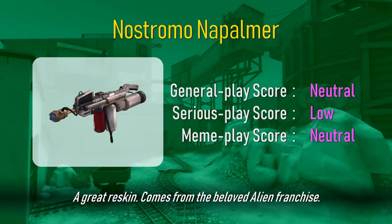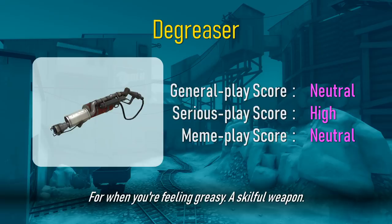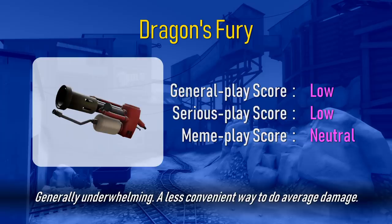A great reskin. Comes from the beloved Alien franchise. I swear, Pyros have the ability to teleport behind lines. For when you're feeling greasy. A skillful weapon. Air blast. I never do that anyways. The newbie's motto. Generally underwhelming.